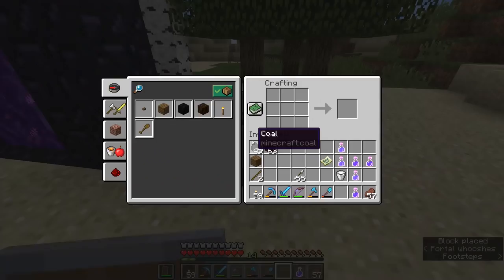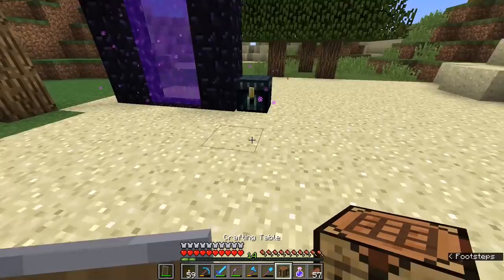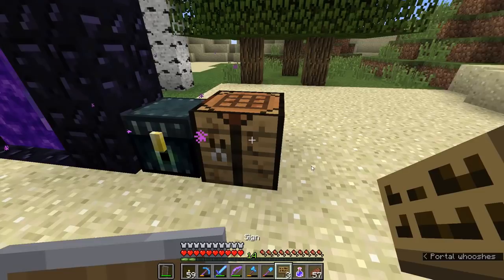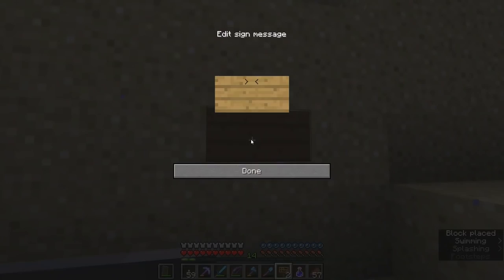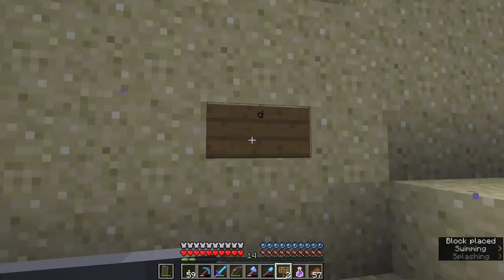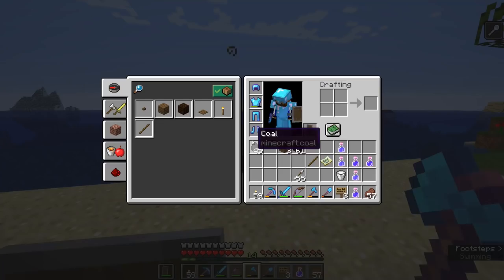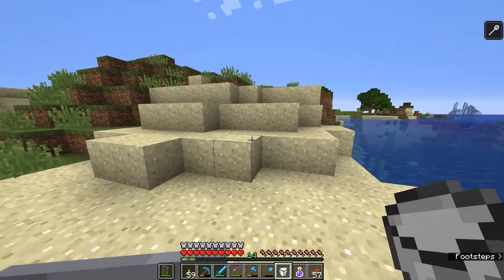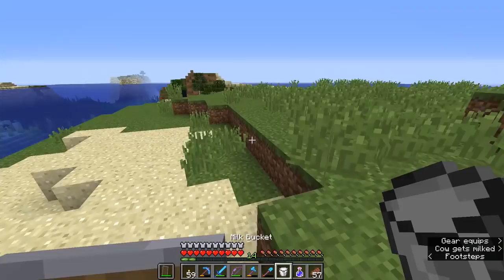One other great idea for something to bring down here is something that can create a water pocket underwater — something that cannot be waterlogged. I tend to use signs for this, but I have a feeling that signs have now been given the ability to be waterlogged. Let's actually test that out really fast. Yep — signs no longer create an empty air pocket when placed underwater; they automatically become waterlogged. So we won't be able to use those to create an air pocket. But there are a couple of things which I'm still fairly sure are foolproof methods of creating an air pocket underwater.